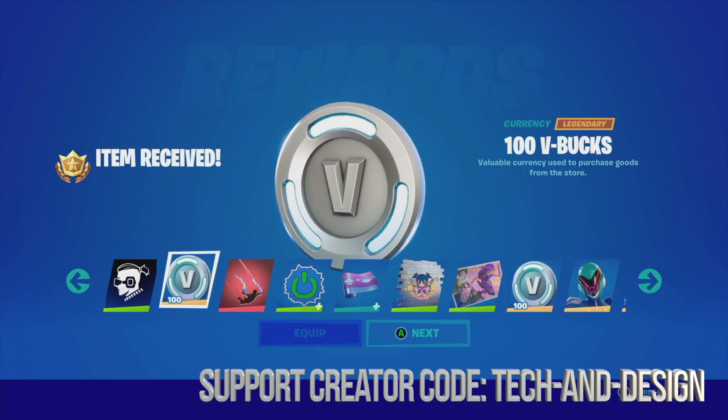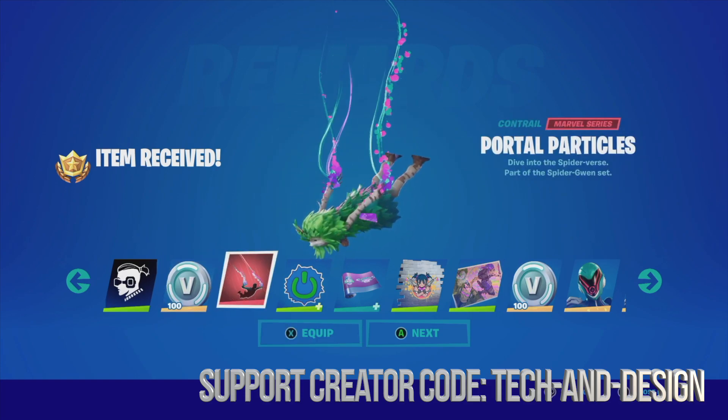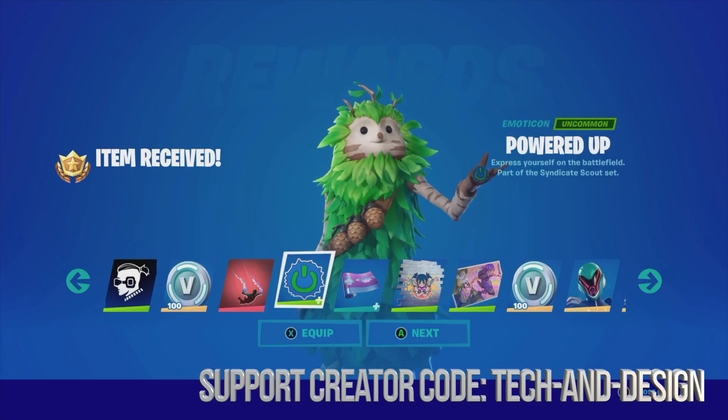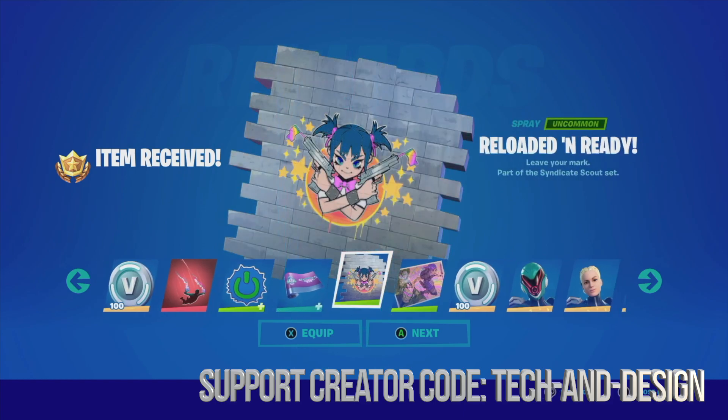From here we'll see the binary icon, so we press next. We can equip it or just go next — it's up to you. Same goes with this item and our wrap. Let's not forget about our spray.